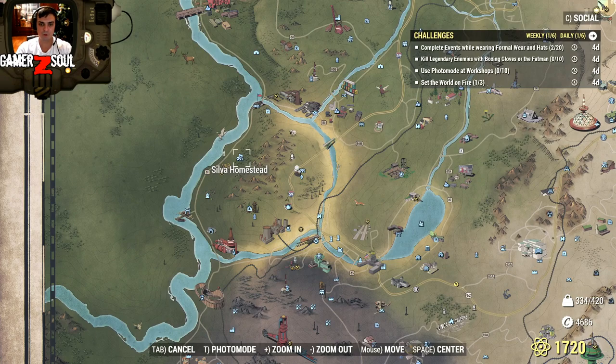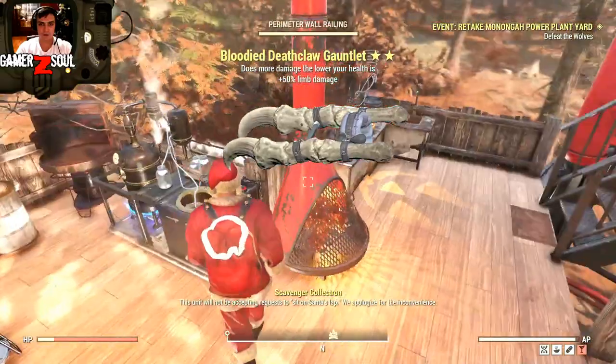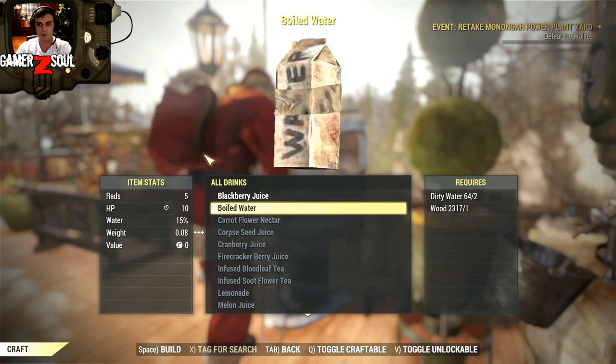If you go to Silver Homestead and visit the house, there's going to be a board game. And over there you'll find all of the components you will need to craft beer, including the dirty water which you will need to boil and make into boiled water. So I'm going to do that right now just to show you what ingredients you need — you will need the food crafting station with boiled water.